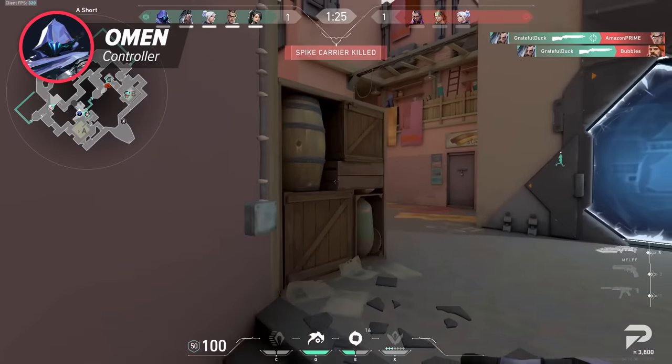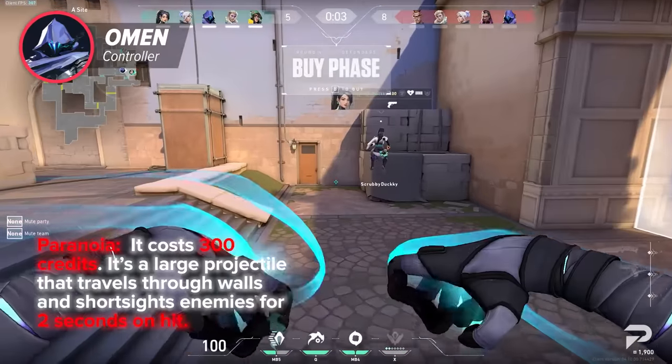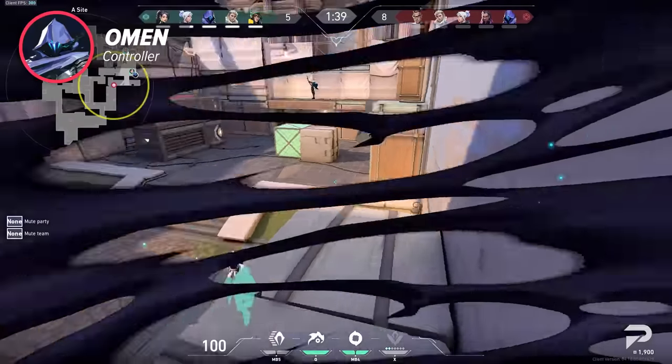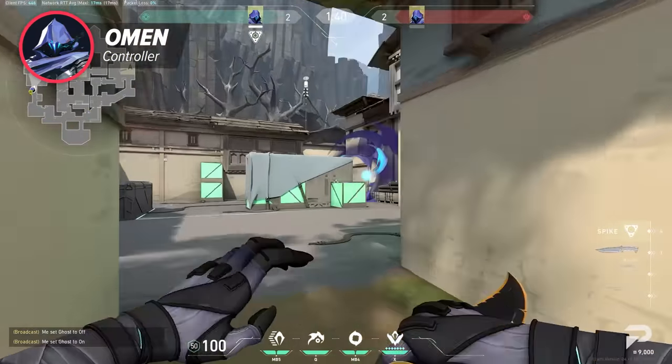Then his most expensive ability, Paranoia. It costs 300 credits and it's basically a large projectile that travels through walls and short-sights enemies for two seconds on hit. You can easily aim it by looking at the minimap, and it's a great ability to blind the right side of sight when pushing Haven C, for example.